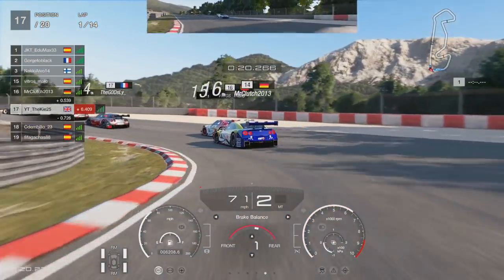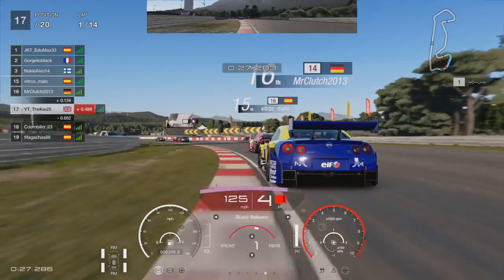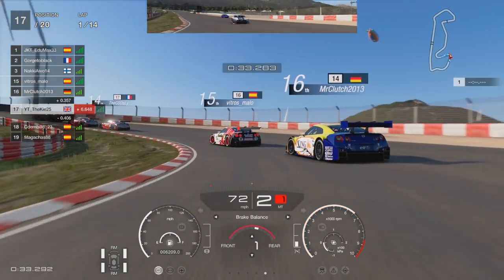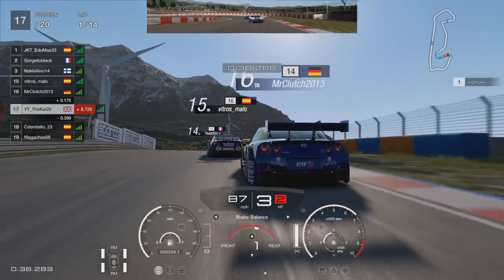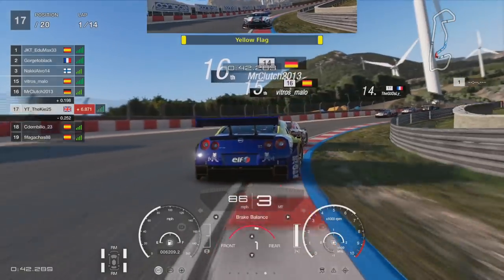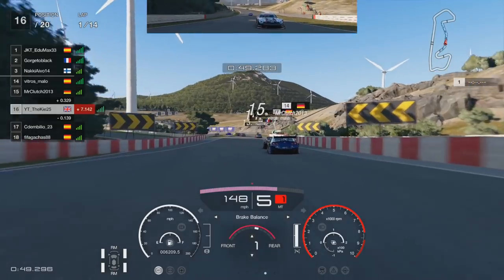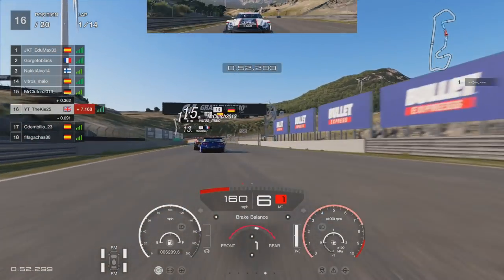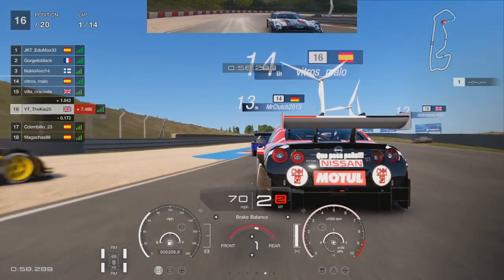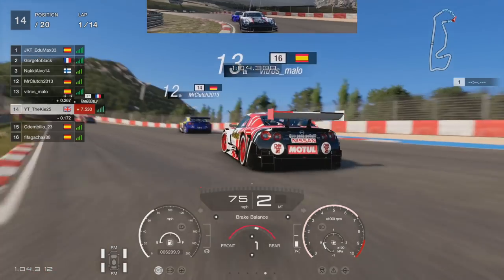First lap, just trying to keep it nice and clean through turn one — expecting a bit of chaos. One car nearly goes off but everyone gets through turn one fairly cleanly. No real major incidents. We're not going for that inside move — a little too risky. Just maintaining P17, with a lot of drivers close behind. We get a yellow flag — Momos is facing the wrong way. Looks like he got onto the gravel, rotated his car, and is out of the race pretty much. Not a great start for him.